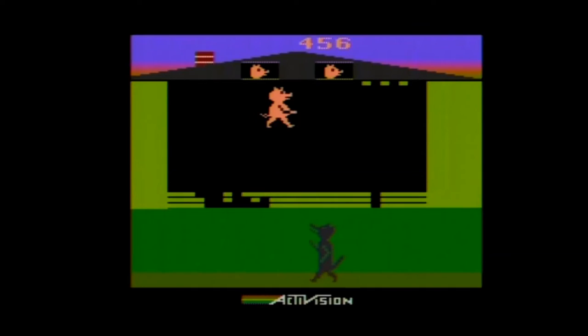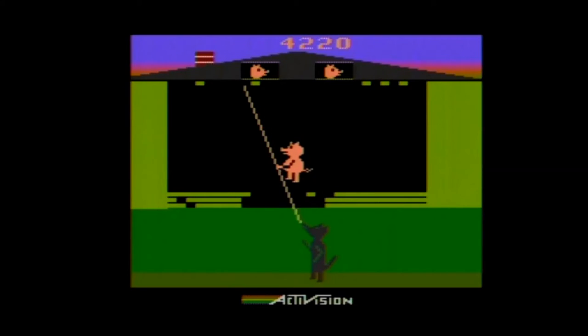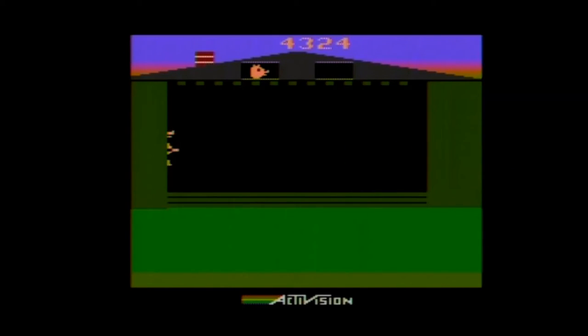If the wolf is able to contact you with his breath, he will begin to pull you down. If he pulls you down all the way to the bottom, you lose a pig and move on to the next of the three houses. If the barrier stops him from pulling you all the way down, you can go back to work, but if you are holding a block you will lose it and have to pick up another.